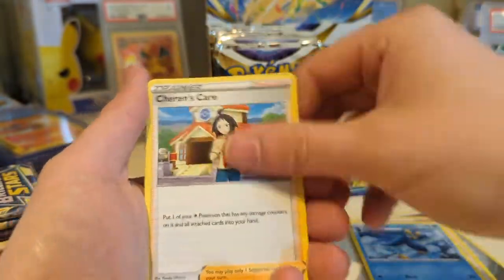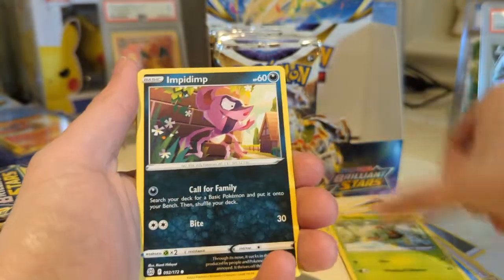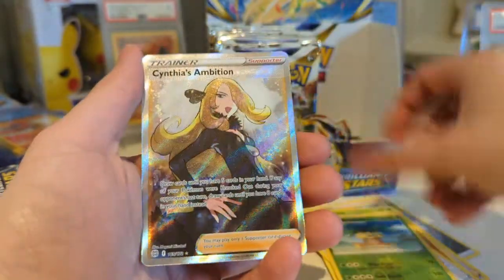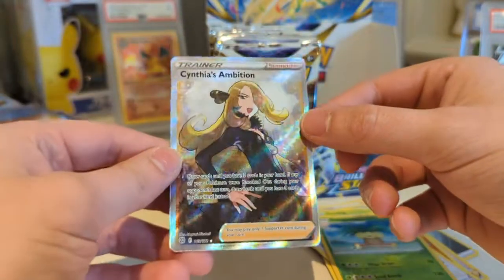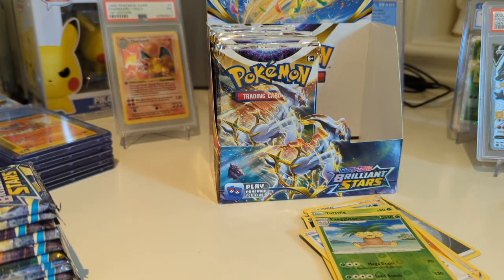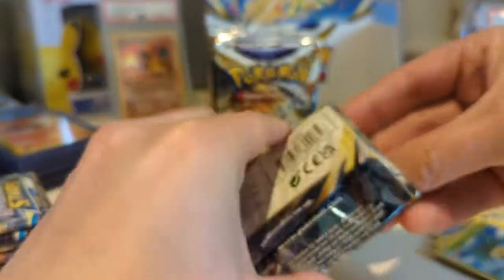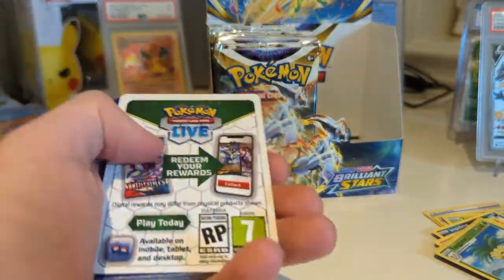All right, here we go. Piplup. There is an Empoleon holo, so maybe we can get that. An Executor and a Cynthia's Ambition. That's like our fourth Cynthia that I have now. I mean, I cannot complain with Cynthia — I absolutely love it. Favorite Trainer card. I would have said I'd prefer the Kindler, even though it's less expensive, just to have it. But I'll take a Cynthia all day long.